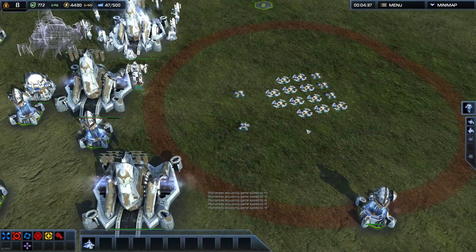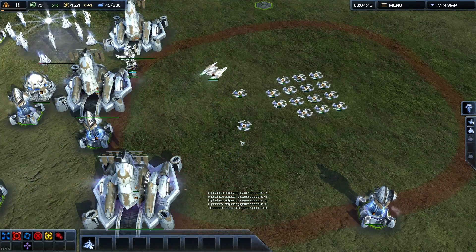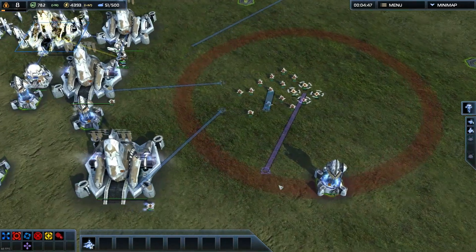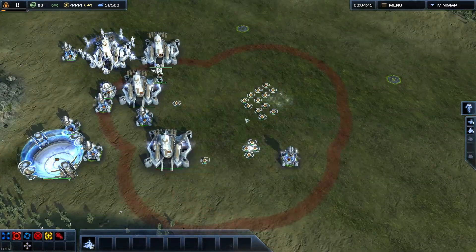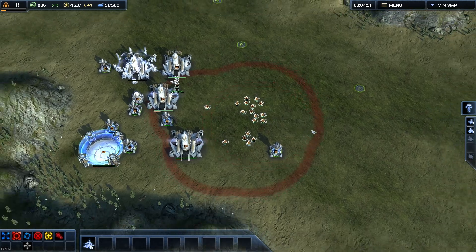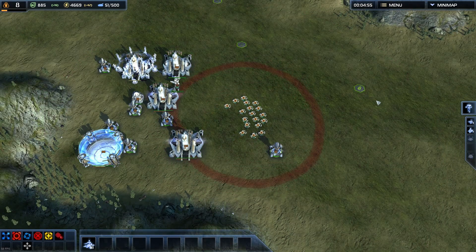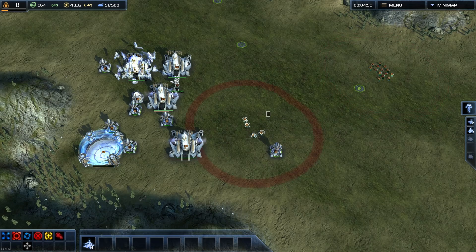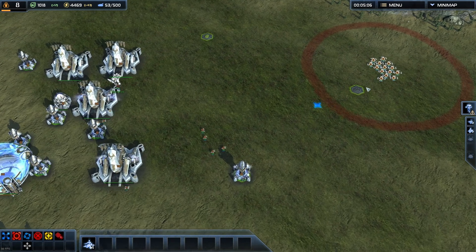—if I take a couple of tanks, teleport them away, then select all of the units and do Ctrl T for teleport, it forces it on all of the units. The ones that are on cooldown aren't going to teleport, but the ones that can teleport will.